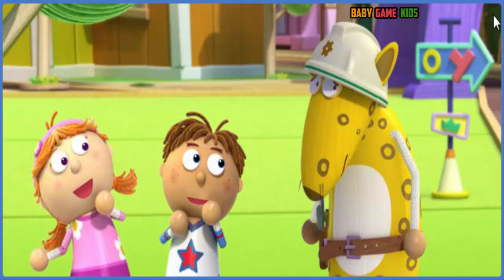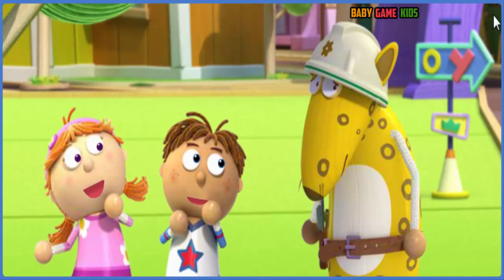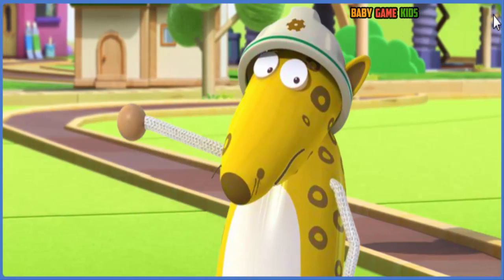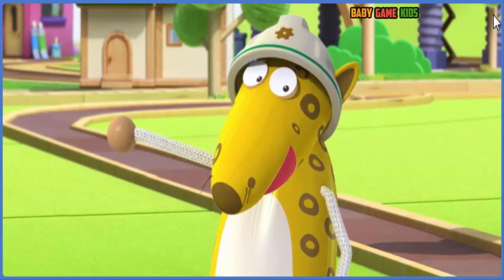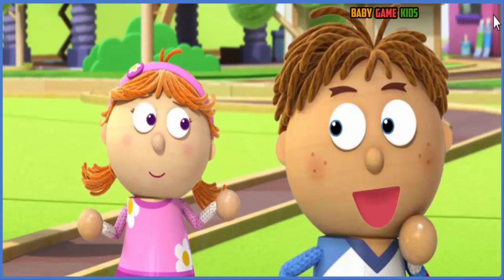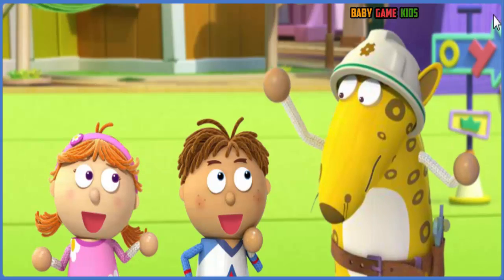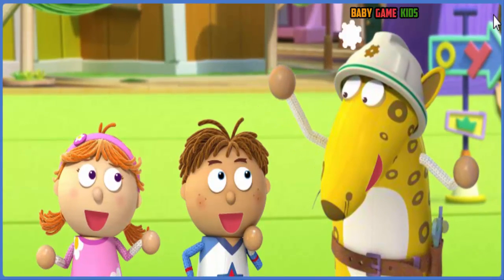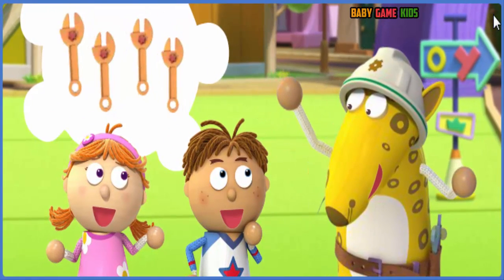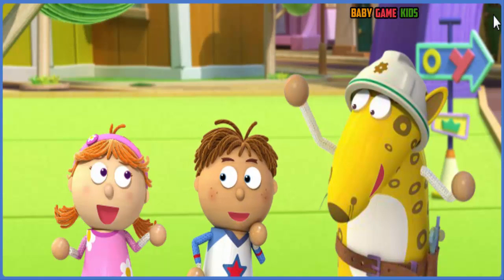Hello, McCoggins. We found the cogs, so you could fix the clock for chime time. But I've lost all the tools from my toolbox. I need them to fix the clock or there'll be no chime time. Tallulah, are you thinking what I'm thinking? Uh-huh. McCoggins, we'll find the missing tools for you. Oh, thank you! I need to find three green hammers, three blue screwdrivers, and four orange wrenches. Let's find the tools for McCoggins.